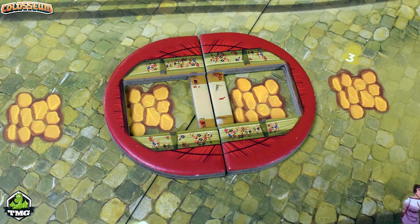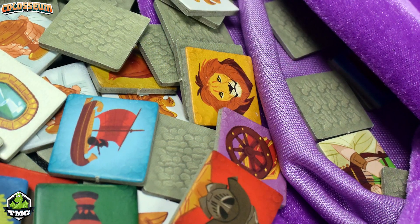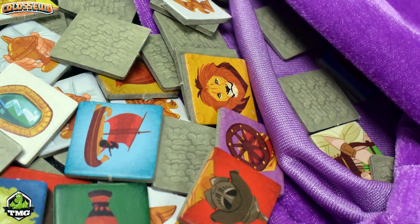The set collection portion comes from the tiles on the board. There are multiple different tile types — lions, cages, gladiators, boats, and a variety of others. You're going to be collecting these tiles in order to do events. You're basically fulfilling the requirements on various events, and they've got three levels of events depending on how big your coliseum is.